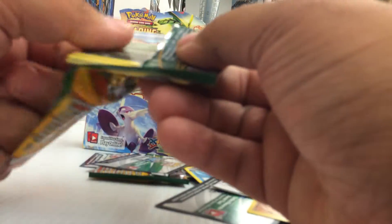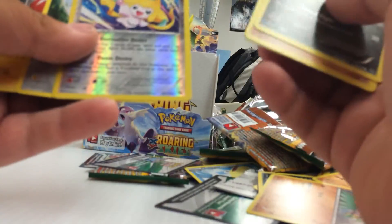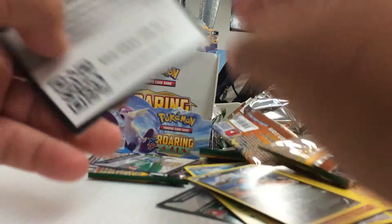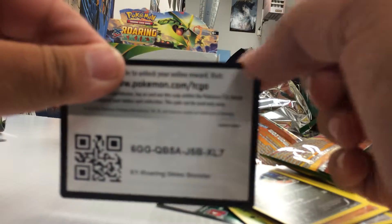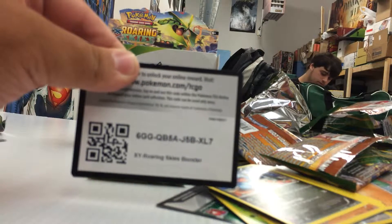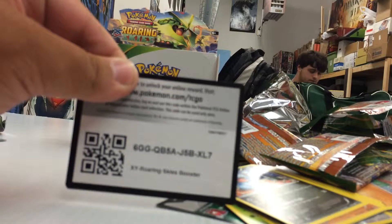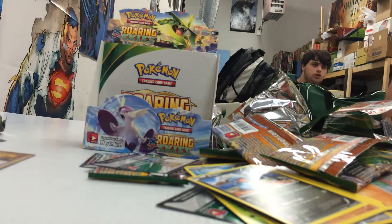Last pack - can we get something else? I doubt it. Unfezant. Not holo. There's the last code for you guys. You guys can read that - the first three letters are 6GG if you guys can hear that or read that. So, let me go over our holos.